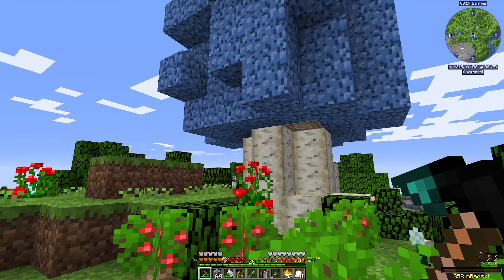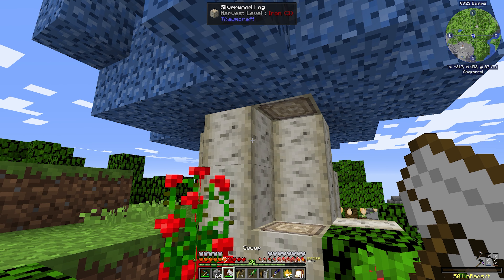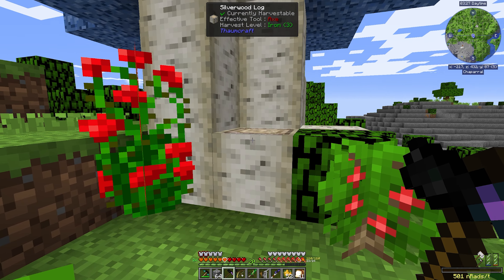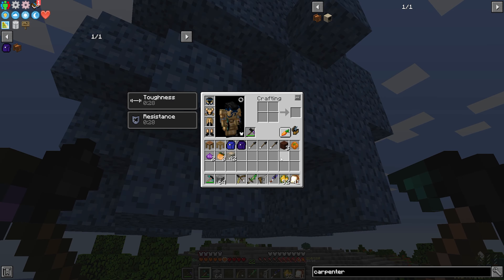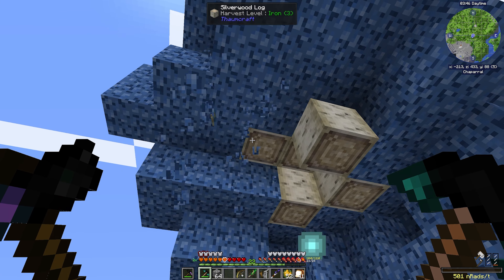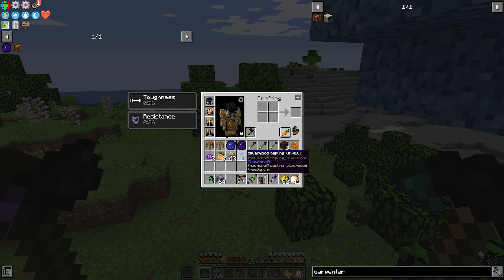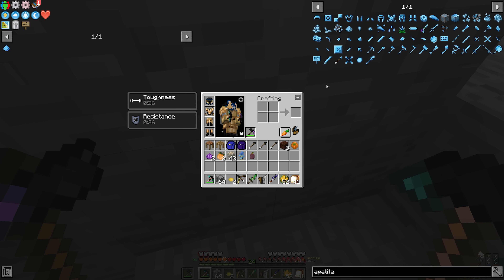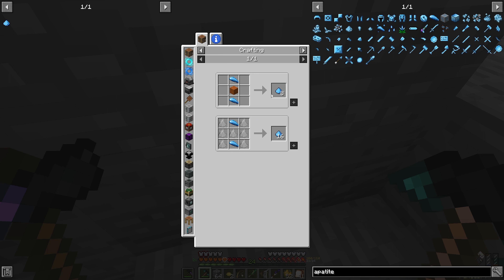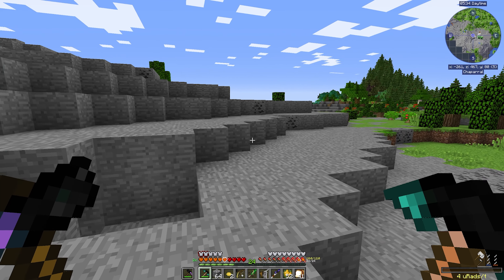Here we can see a silverwood tree from Thorncraft. This tree is good to harvest because we'll need this wood for Thorncraft. We need the excavate modifier to harvest it, so I'll put my axe in the offhand and do it that way — this allows us to collect many blocks at the same time. I don't have to harvest the whole tree, but it's good to get at least one sapling so we can plant the silverwood back home. This is apatite from Forestry — we can harvest it right now. The apatite is good for making fertilizer, which we'll need as we progress through the Forestry mod quest line.